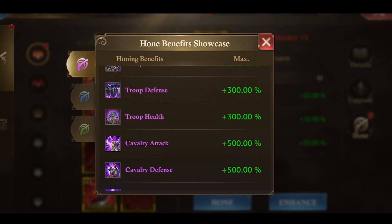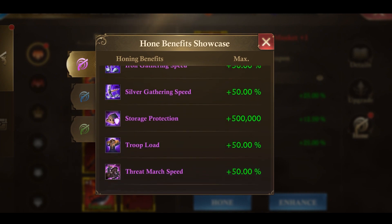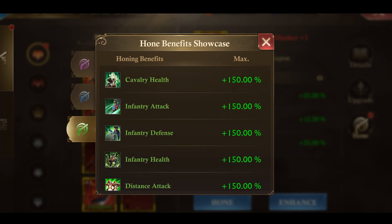When opening the Hone Benefits Showcase, you'll find three separated tabs — purple, blue, and green — that show both battle and development benefits. You'll be able to find the benefits you're focusing on depending on your gameplay.